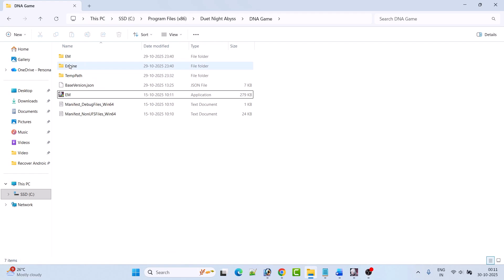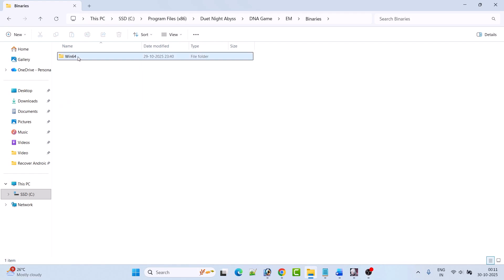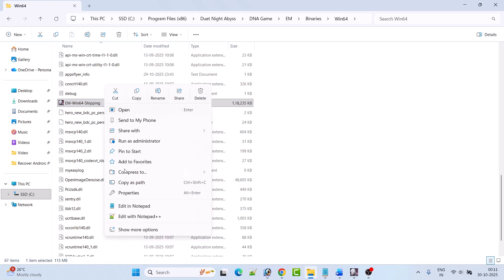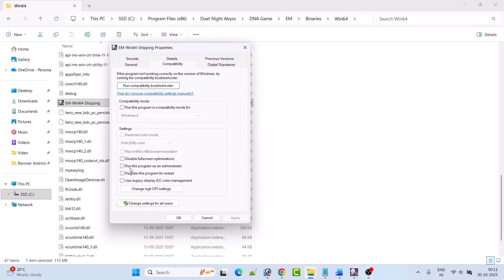If that doesn't work, open the em folder, then the Binaries folder, then the Win64 folder. Scroll down and right-click on the emwin64shipping.exe file, select Properties, go to the Compatibility tab, and check mark Run this program as an administrator. Hit Apply and OK, then launch the game from the installation folder and check. This has solved the issue for many players.